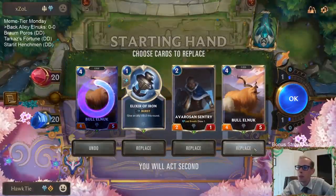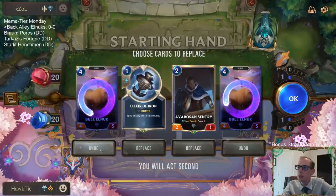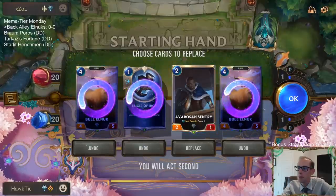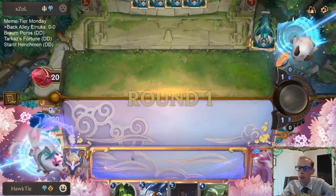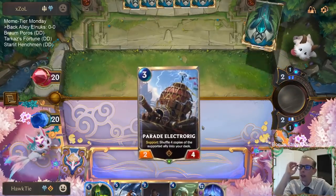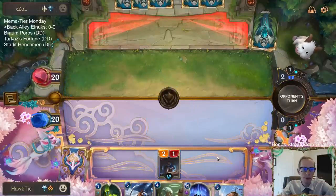Bull Elnux is the one you just want in your deck - you don't really want to draw Bull Elnux. You want to draw the Troop of Elnux and have all the Bull Elnux right on top of your library so you draw those later.